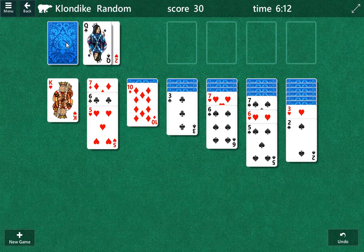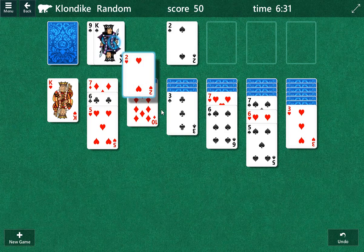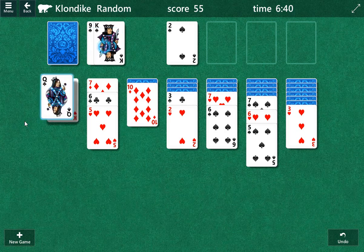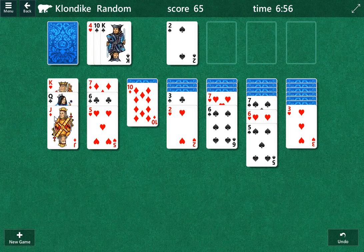Actually, we'll play the ace of spades, and then we'll get to the queen. I'll put the two of hearts there — that'll drop us the queen. This might be a dead end too. So we dropped the queen — that should give us the jack. That time around.